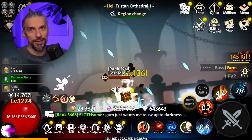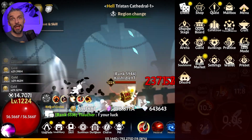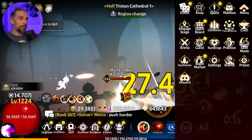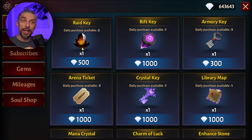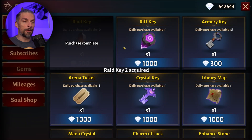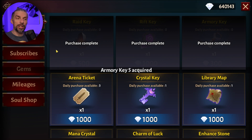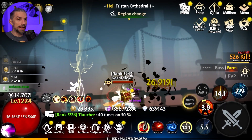Let's start with spending first, since that's easier. First things first, you want to go to the store in the shop and buy all the keys available there with diamonds. That's really important — it will help you progress so much and you don't want to miss this.